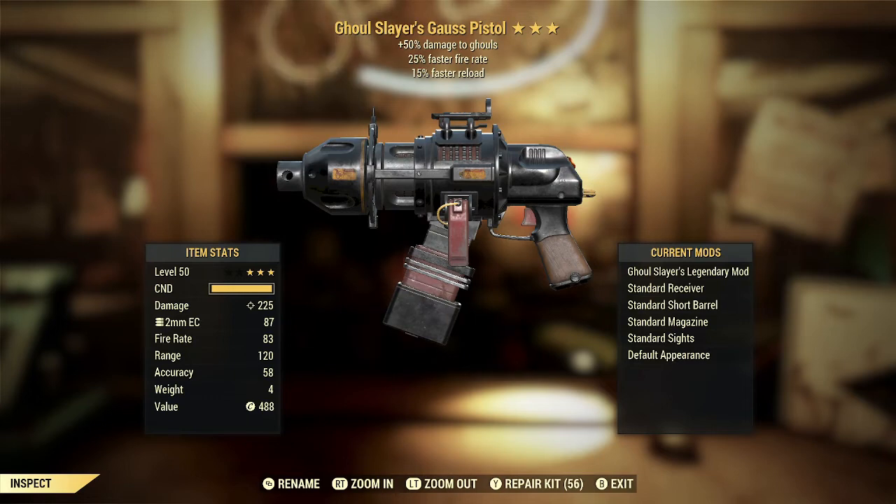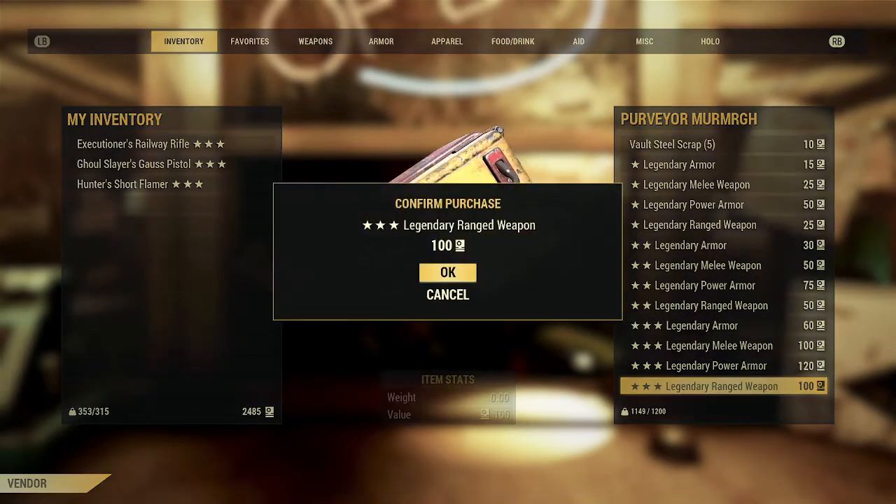The second and third stars combined are some of the best effects in the game. Unfortunately, the 25% faster fire rate on this weapon doesn't do a whole lot — the Gauss Pistol already fires about as fast as you can pull the trigger. It's not going to be charged up if you're just spamming the trigger, and the faster fire rate does not improve the speed at which it charges up. The 15% faster reload is great on any weapon including this one, and is probably the best star on this weapon. The 25% faster fire rate is really good on any weapon that can be fully automatic, but that's not what we got here.